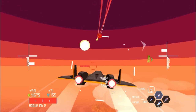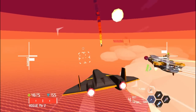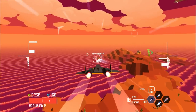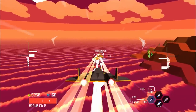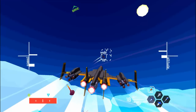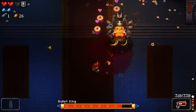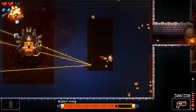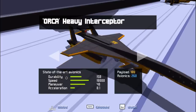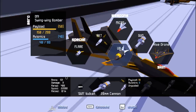Sky Rogue randomly generates a new set of islands every game, but this doesn't matter because it's a flight simulator, so 99% of the action is going to take place in the sky, which is going to be the same every single game. Sky Rogue's final hope is its progression system, but this fails to add variety because players have access to every single item from the start of a run, meaning there is nothing to unlock throughout the run.